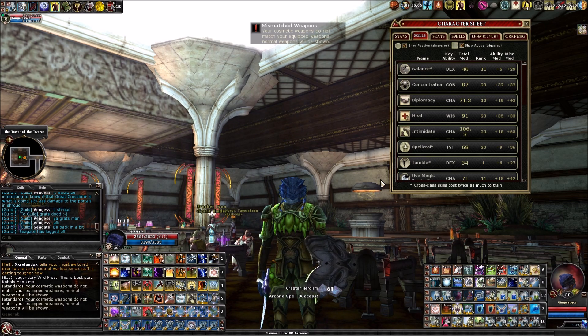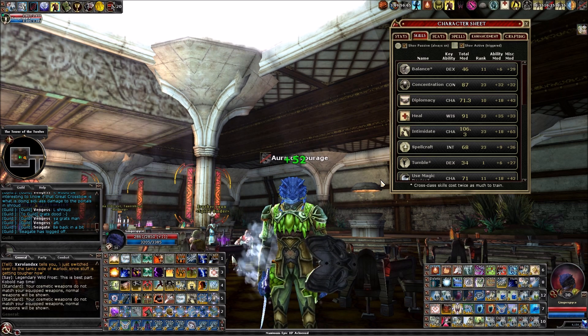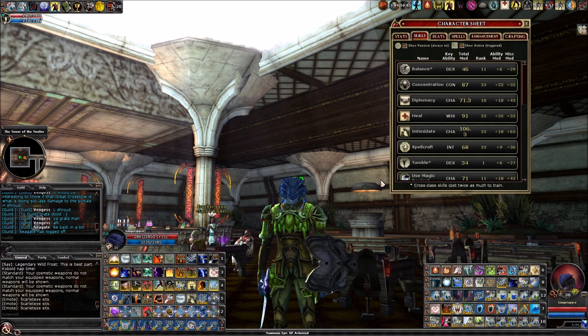I find 107 is decent enough for general situations, but if I'm raid tanking I'm going to want to get it higher. The highest intimidate mob in the game is Legendary Elite ZZ, and you're going to want 125 intimidate to be no-fail against ZZ. That's for a medium-sized character; if you're small like a gnome or halfling you'll have an additional size penalty, so around 129 or 131. There might also be some trash mobs or mini-bosses that need even higher.